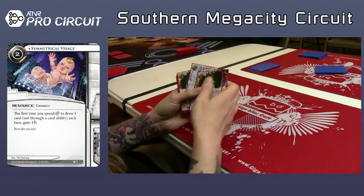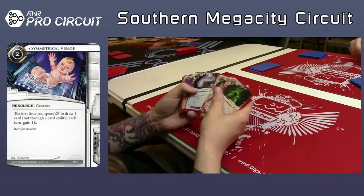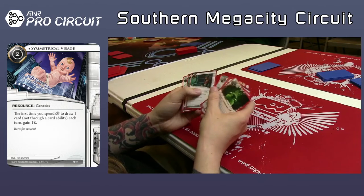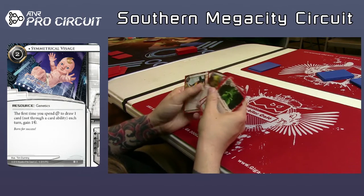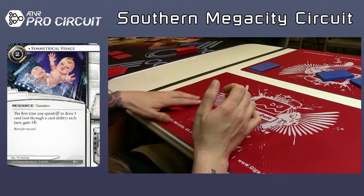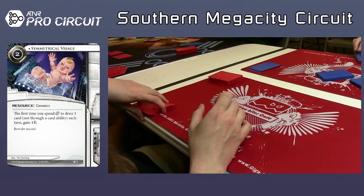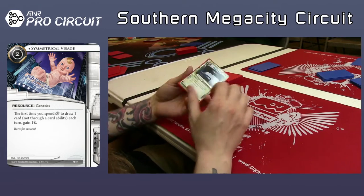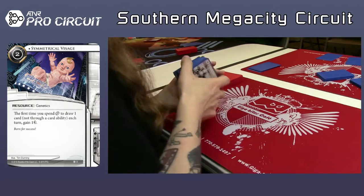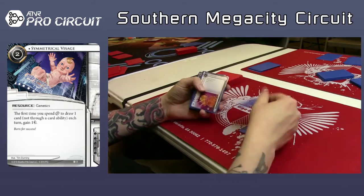I could see not playing the RDI if you've got the Medium — I could see it. It's probably not correct. I don't think he needs the Rook. Well, I think the Rook fits into this pseudo-disruption route of being able to Forged things really nicely. And Vamp basically — so it looks like he's putting together a heavy economic pressure sort of build. He wants to pressure R&D really hard, and he's taking everything that lets him do that economically.